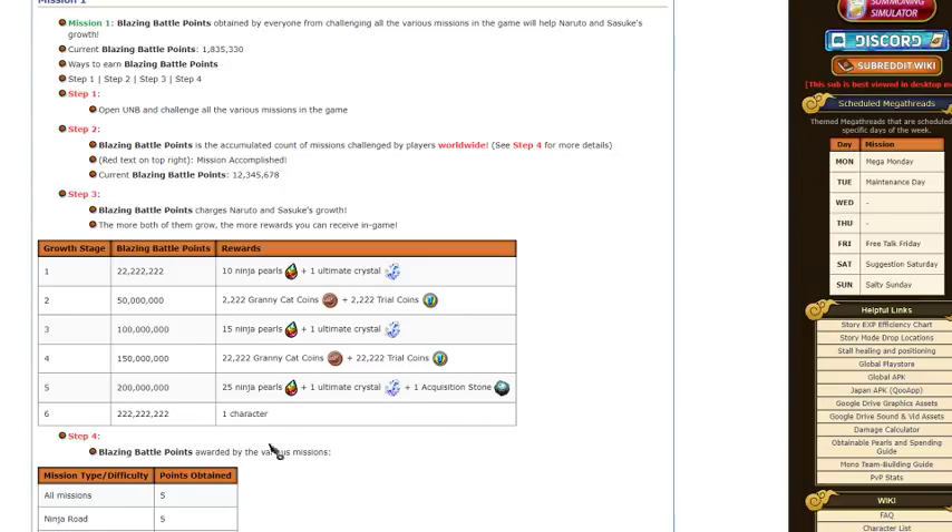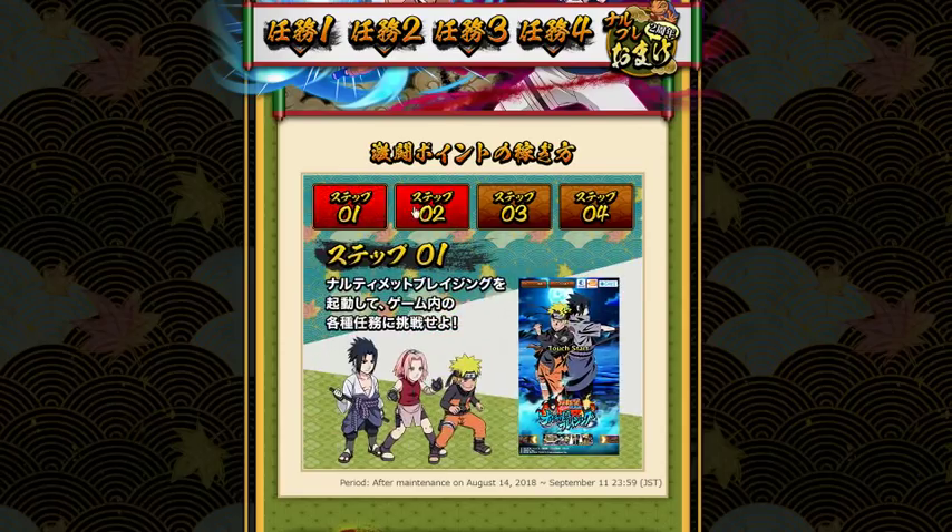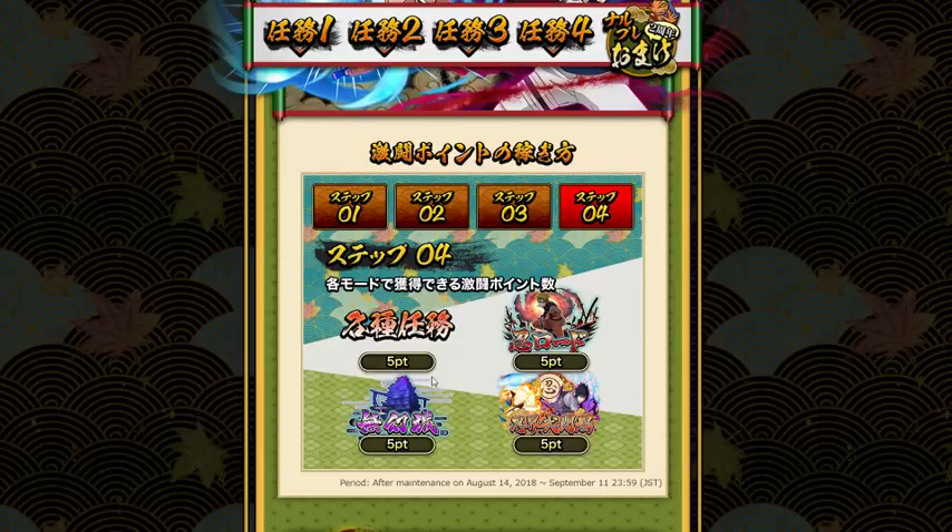At 222,000 million, we get 1 character. As far as what that character is or who that character is, we have no idea, but we do know we are going to be getting a character.